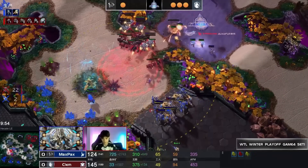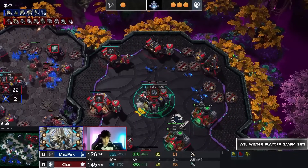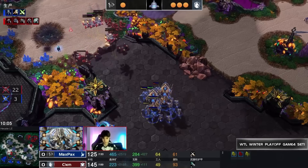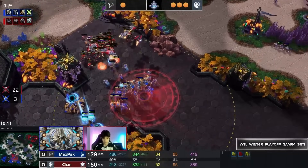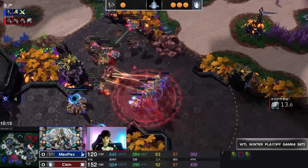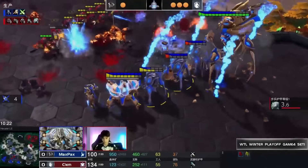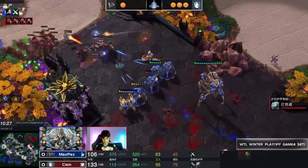Max Pax loses the Prism and has to focus over here to find an engagement. Widow Mines protect the flank from the right side. One map is all Clem needs and Team Liquid are going to tomorrow's playoff day to take on the Shopify Rebellion. The tank sieges up, bio continues forward, and two Colossi come in — the first Colossus goes down, an Immortal gets taken out during the process.